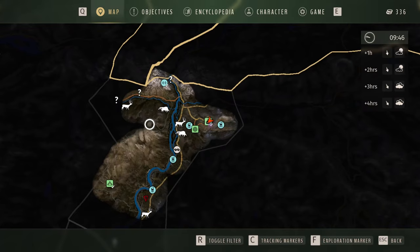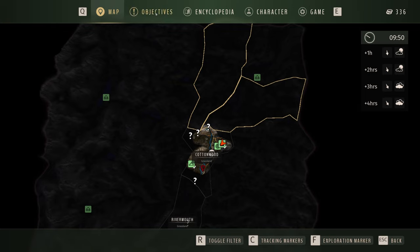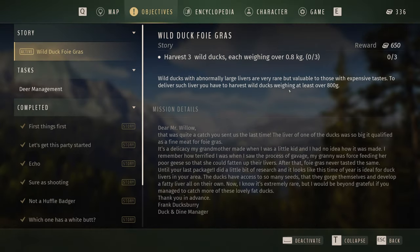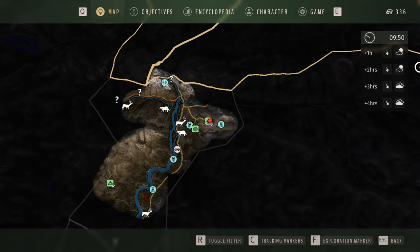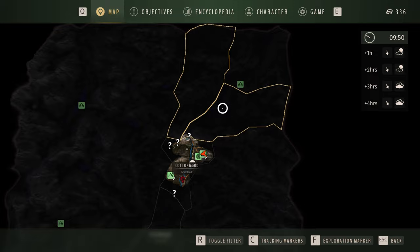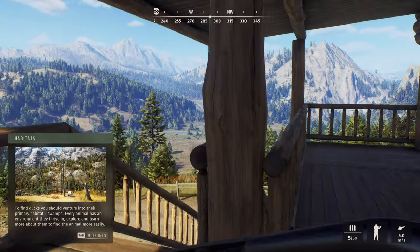Swamps north of Bear Den Ranch were always full of wild ducks. Okay, swamps north of — so up there we should go. We have to find ducks over 800 grams — so 0.8 kilograms, three wild ducks. The swamps area is highlighted on the map as well, so let's go that way.